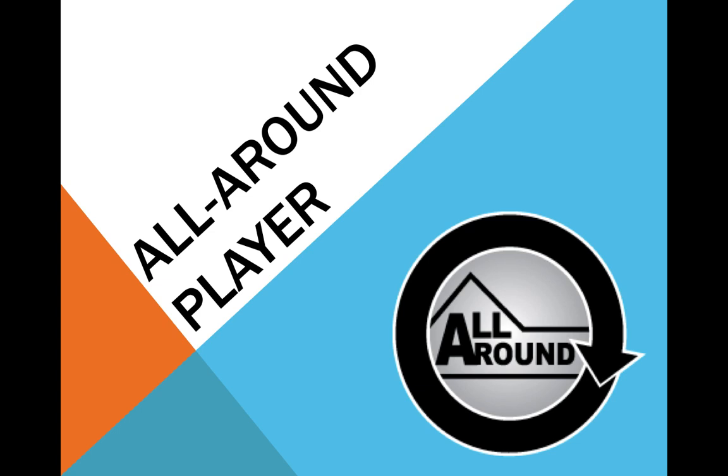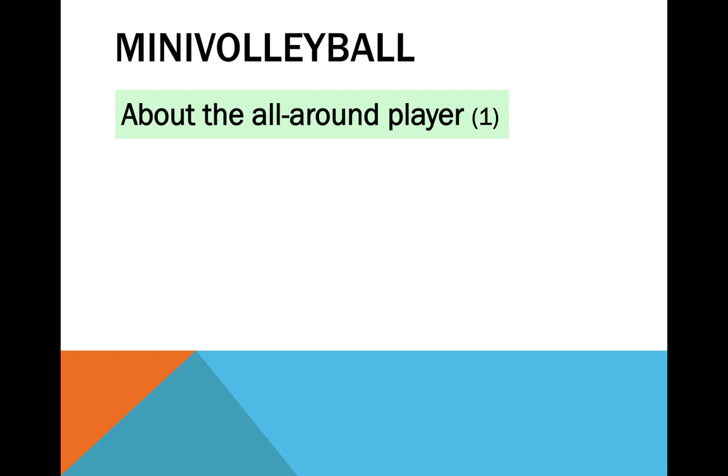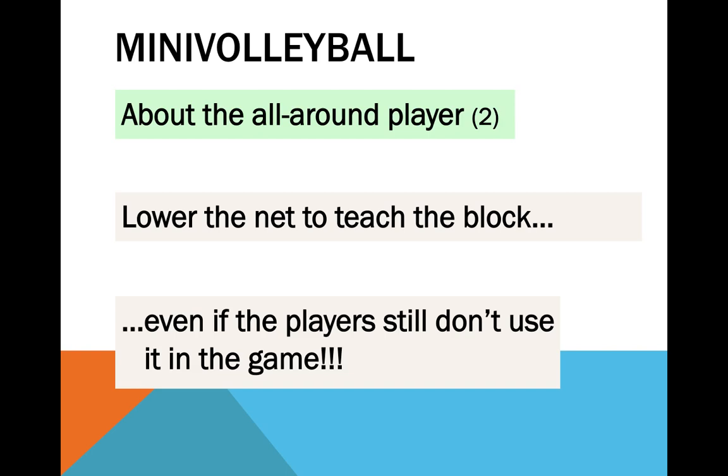What about the other game skills? My advice is to develop an all-around player from the start. Teach all game actions at all ages and levels. Please, start with the spike — it is the privileged action for achieving the goal of the game, the ultimate volleyball action, and kids usually love it. Use it to motivate players and also to make them understand why the remaining game actions are so important. Lower the net to teach the block. Don't forget to teach the variations within each action — for example, in the forearm pass, teach kids to play in front of the body, turning, running, back forearm passing, laterally passing the ball, and so on.